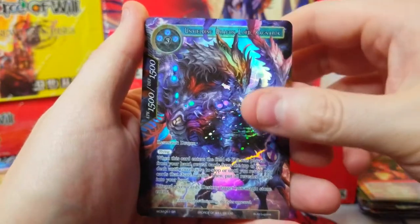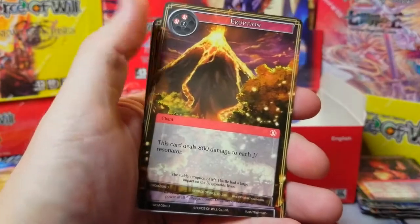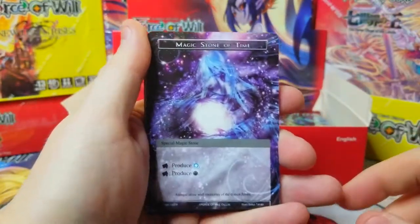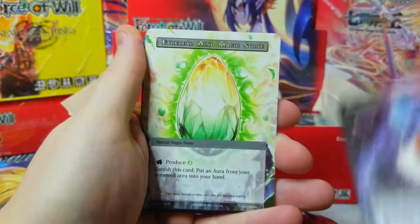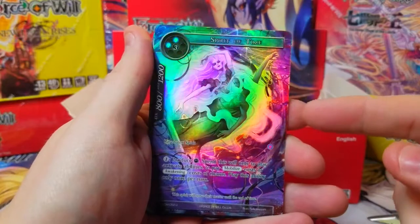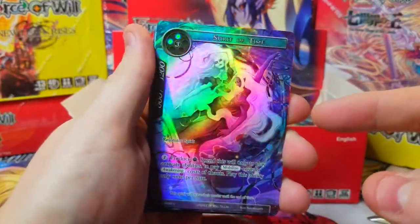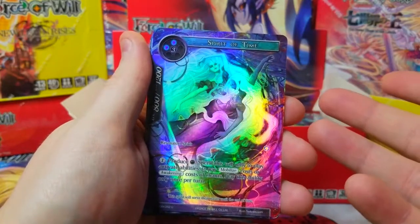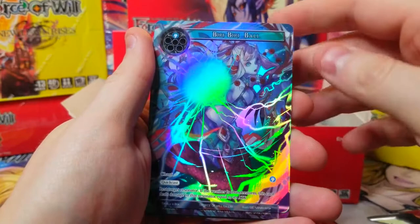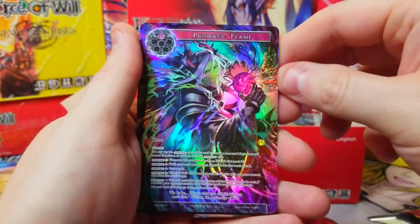Leaf Paladin rare — okay, all right. Polls of the day: the stones should hold some value. My sleeper hit is the uncommon Spirit of Time full art — could be like a buck fifty, you never know. We've got our nice promo card which should be like a two to three dollar card.